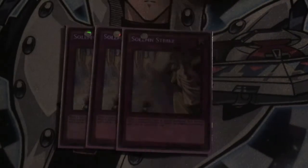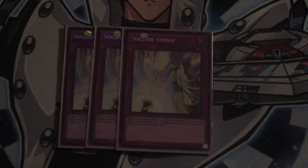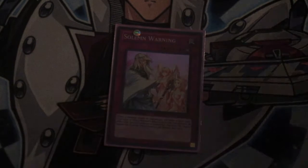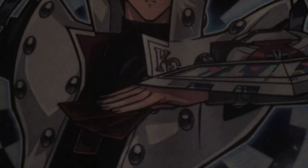Of course, Solemn Judgment is not anything without Solemn Strike. It also blocks inherent summons, but also blocks monster effects. It costs 1500 life points without the scale; with the scale it's free — so enjoy your negations. And of course you have Solemn Warning. Warning blocks summons and blocks effects that can summon. It's part of the Solemn Suite, so it needs to be there.